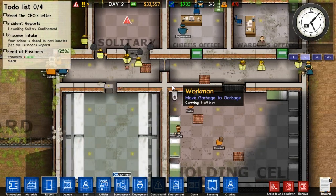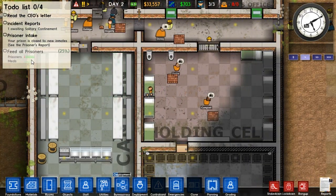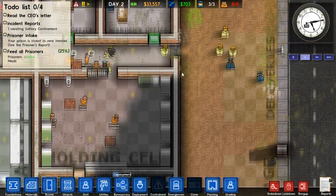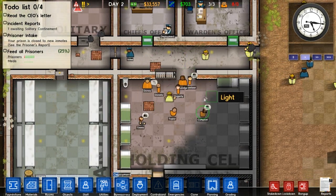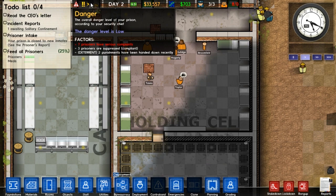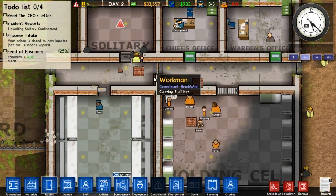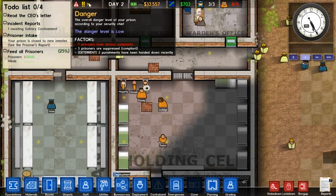Our prison is taking shape. Nobody's got out yet. We've fed 25% of the prisoners - 25% complete. Once we've got guard placement we should be alright. I don't know what these complaints are. Deterrent - two punishments have been handed down recently, and then a third one. So that's a deterrent for doing anything bad.